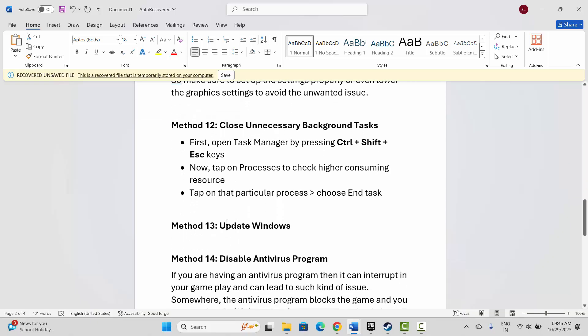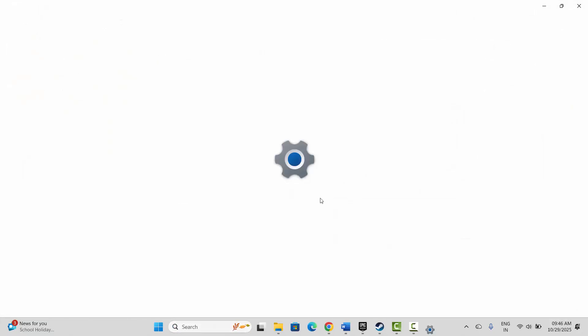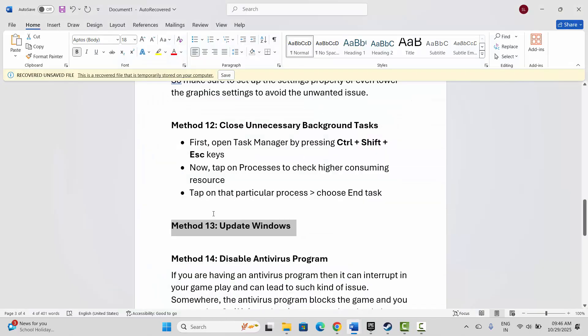Next is to update Windows. Go to Windows Search and search for 'Check for updates' — this will take you to the Windows Update page. Click on 'Check for updates' and it will check if any update is available. After updating your Windows to the latest version, try to launch the game.